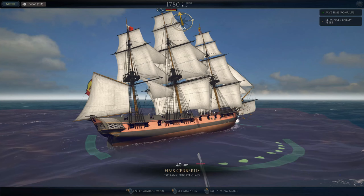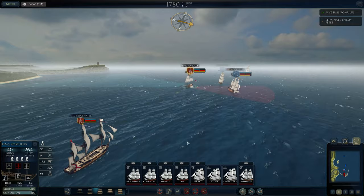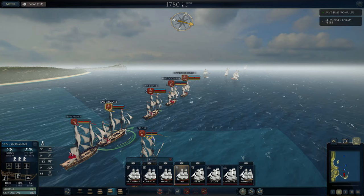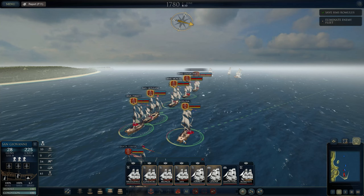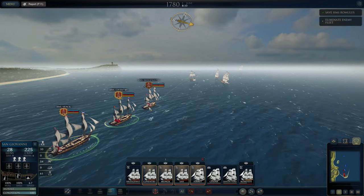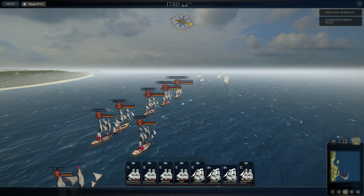So we have HMS Romulus — I believe it's a fourth-rate frigate or corvette of some kind. She has a lot of guns, so we'll get her to attack that first ship in the Spanish line and set up the rest of our ships for a battle line. We don't really want to fight those frigates. I'm going to use these prize ships here — they do have the fire ship ability which might be useful. It does mean sacrificing them, but we don't really need them.